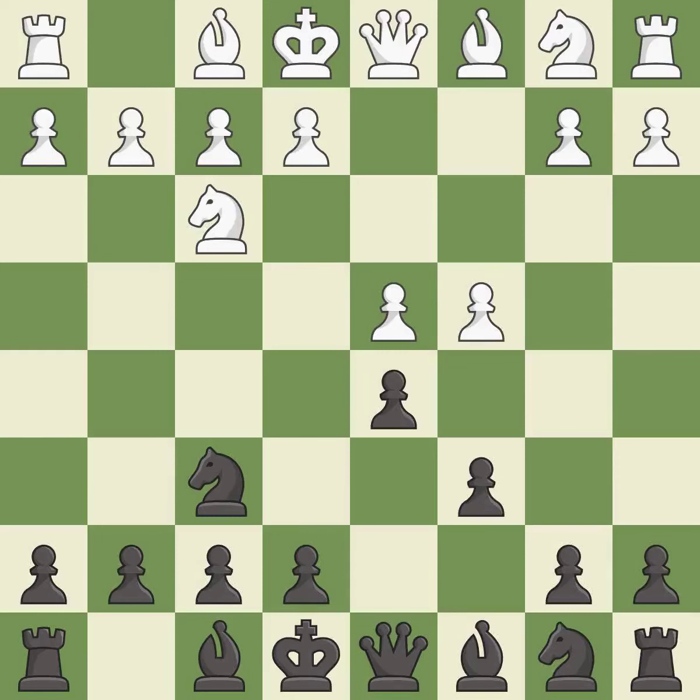C6 supports the D5 pawn and allows the queen to develop on the queenside. E3 supports the D4 pawn and allows the light-squared bishop and queen to develop. E6 supports the D5 pawn and allows the dark-squared bishop to develop.